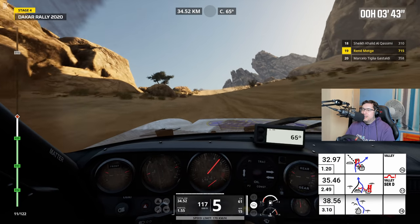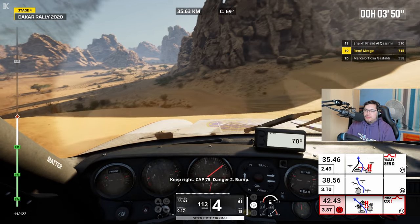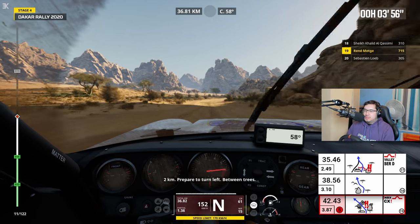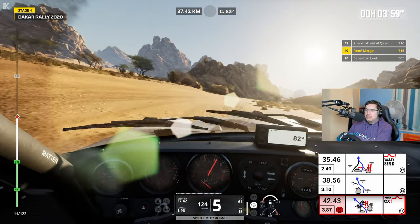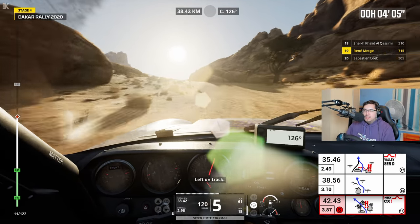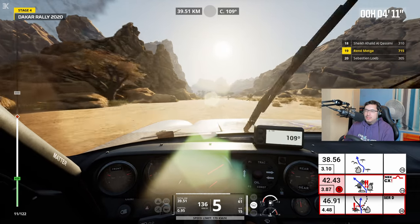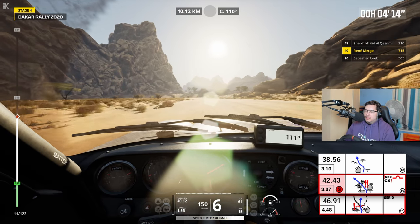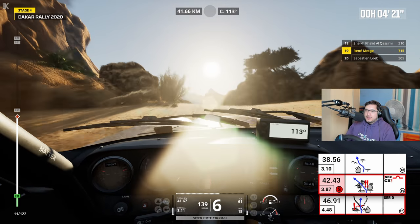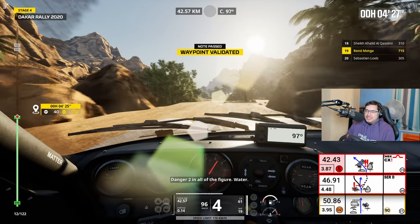There's going to be a bit of distance between some of them. 2 km, virage à gauche en approche, entre les arbres. Just as I reach it, I've got to slow it down. À gauche sur la piste. 2 km, continuez sur la piste. Attention, danger 2 sur toute la note, entre les cailloux. Just avoided the rocks — that was close.